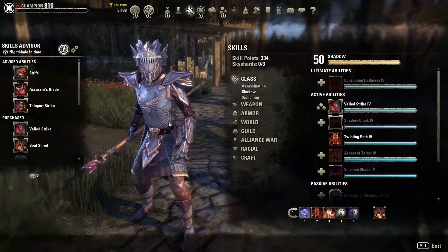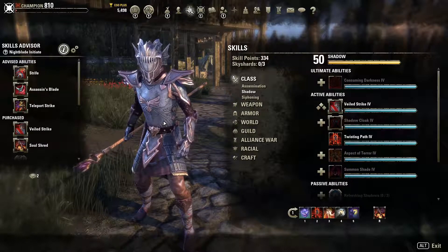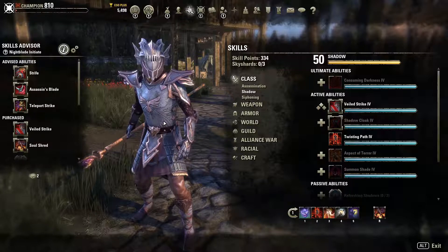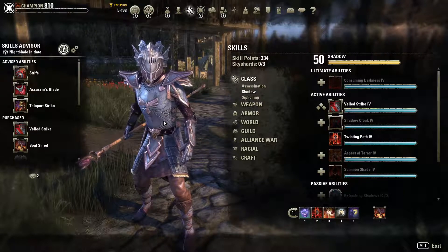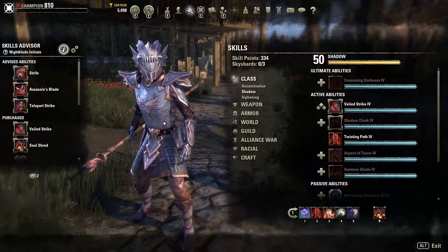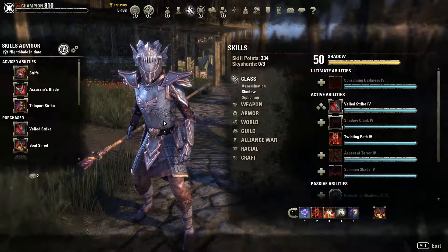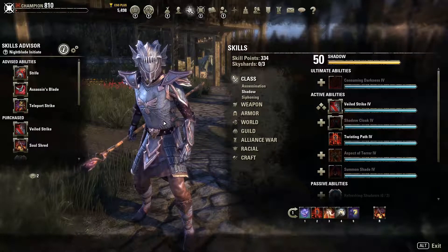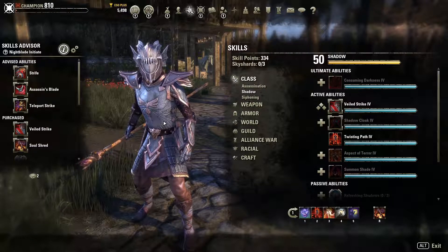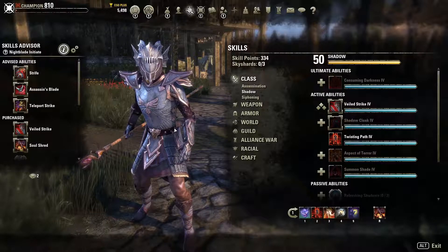Most classes have a dedicated skill for Major Resolve. Dragon Knights can grow Spiked Armor, Wardens get an ice armor that also spreads to other team members, Necromancers can grow Bone Armor, and Templars can make a Rune Focus - creating an area where they receive this buff.